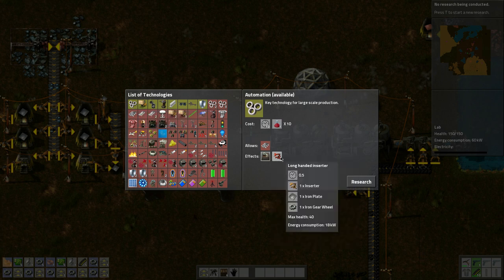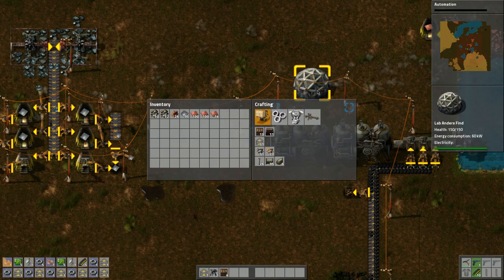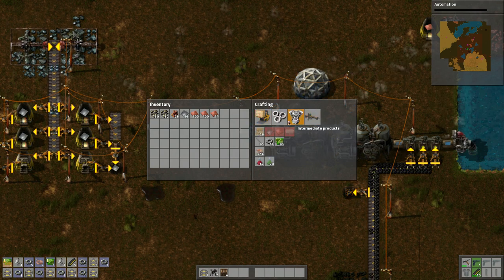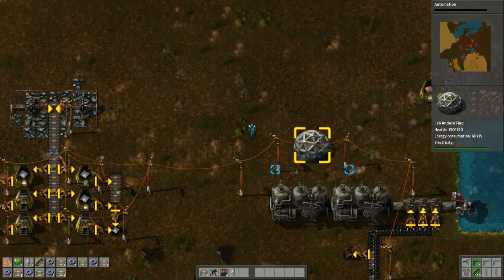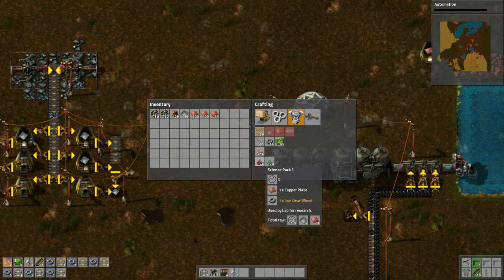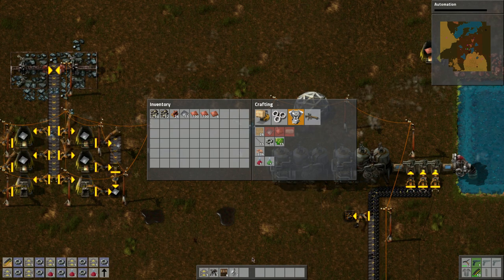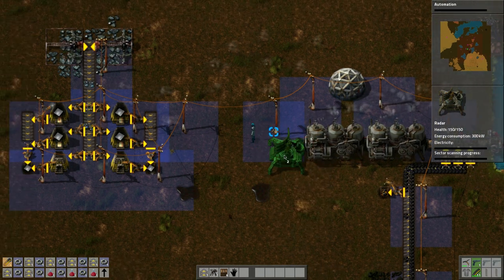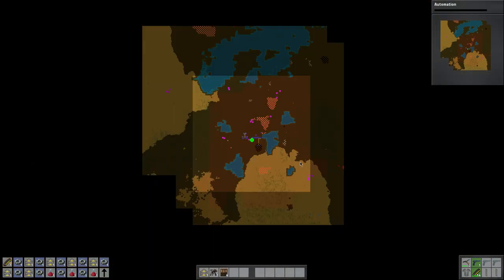Let's do automation research because I want to get the assembling machines — and the long-handed inserters are useful too, so we'll do that technology first. That means we need 10 red research packs; they need copper and gears. Let's do 10 of these: one through ten. It all queues up and puts it out. Let's put the radar guys right in the middle: one, two. This is going to expand our map and zone of influence — we'll see further and where the aliens are. There are some here who will start getting pollution soon, so we need to get ready.